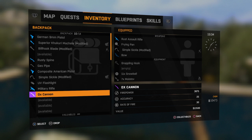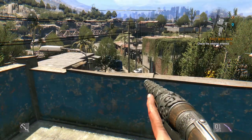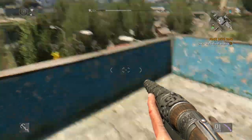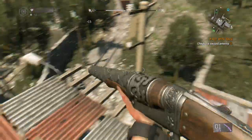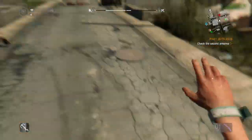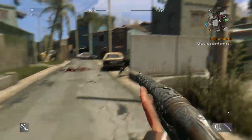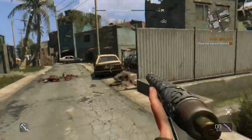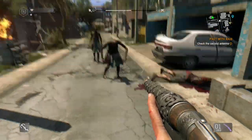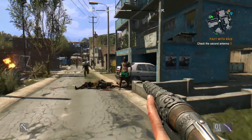Look at the firepower - 3675! Blimey. So let's equip the Ox Cannon. It's a one-shot weapon. Let's go find some zombies in the slums. Blimey, that's loud - that's going to attract some unwanted attention for sure. We get two with one shot. Oh, they went into flames for some reason.